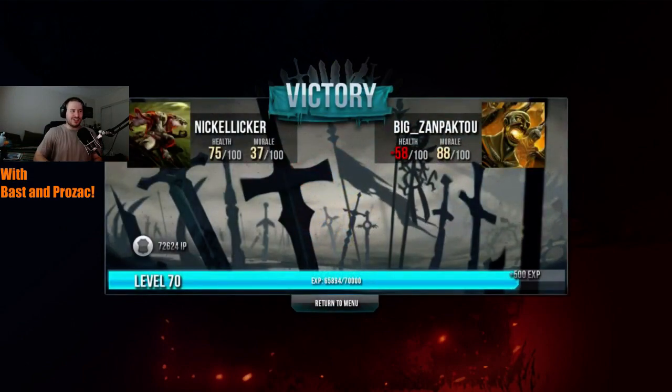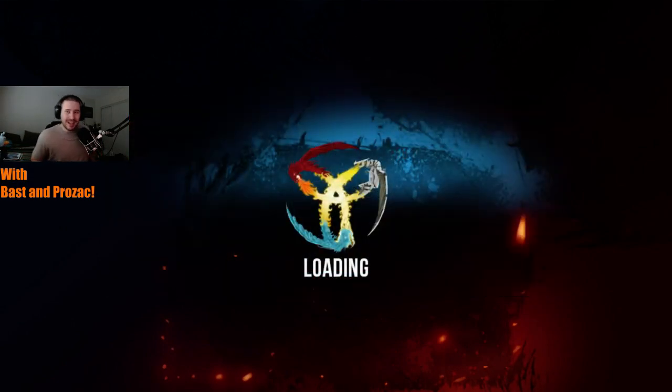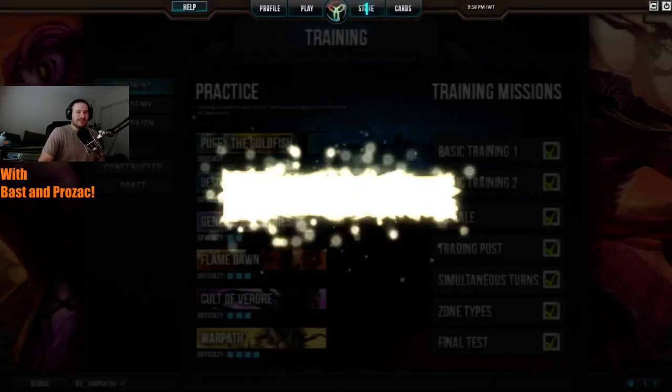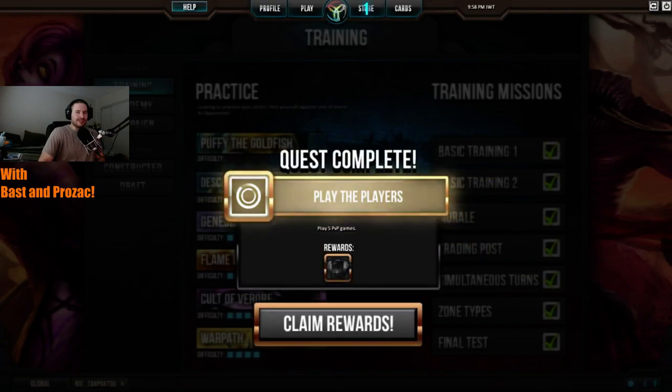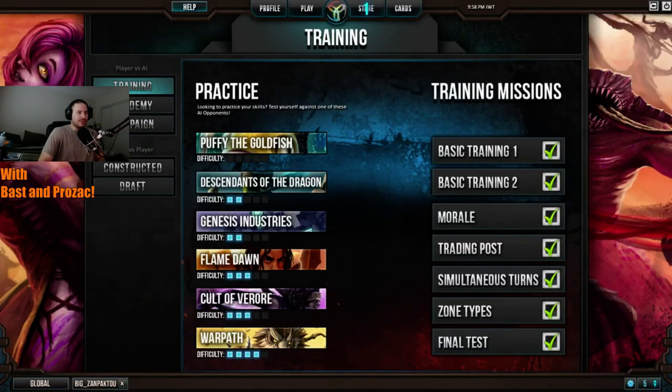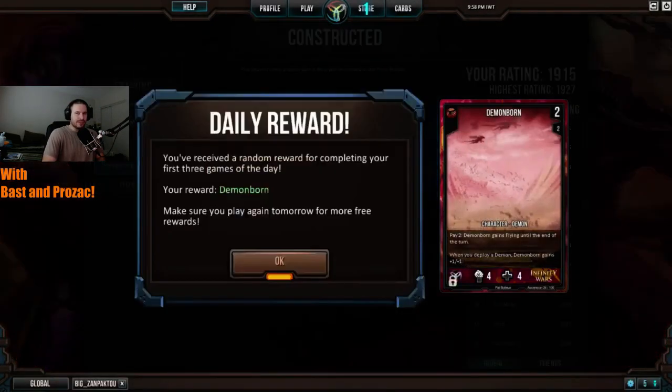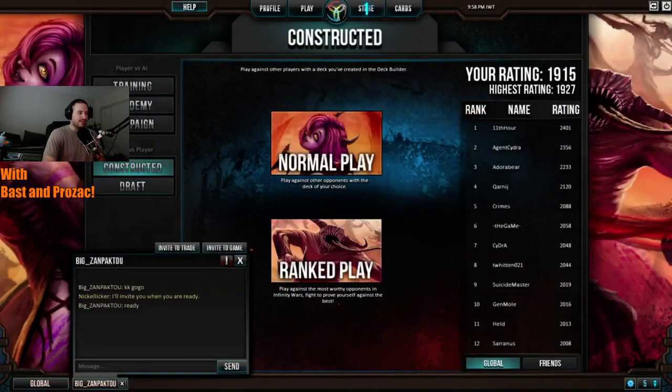That's a GG — quite a bit of overkill. That was solid, really good play from Nickel. Prozac, this is what you called earlier — Nickel just flat-out understanding the board position. He really had a good, clean vision of what was going on there.